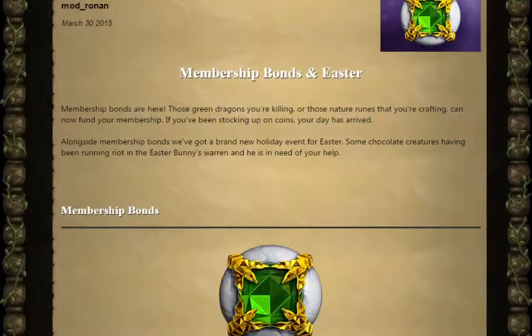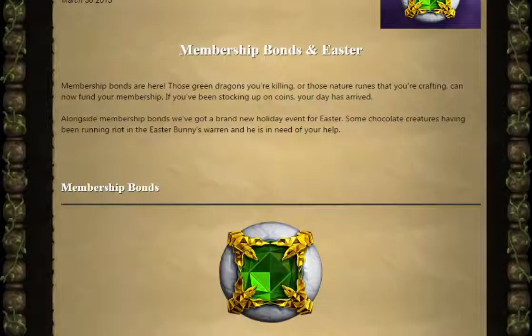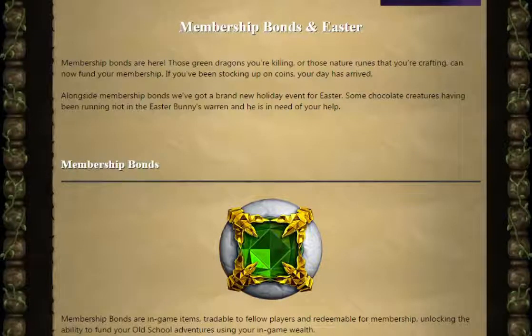Membership bonds are now here. Those green dragons you're killing, or those nature runes you've been crafting, can now fund your membership. If you've been stocking up on coins, your day has arrived.